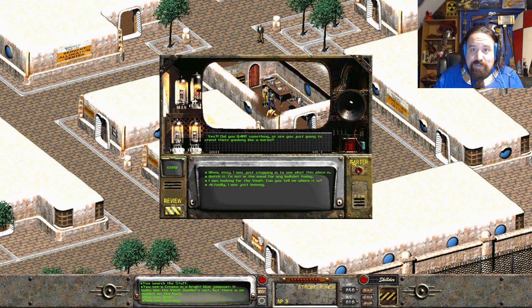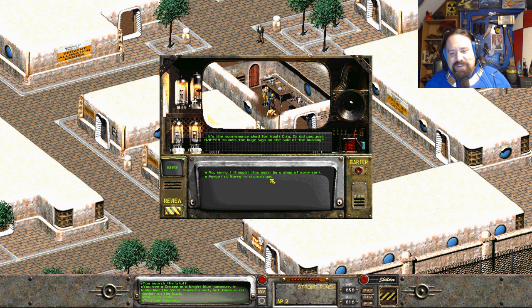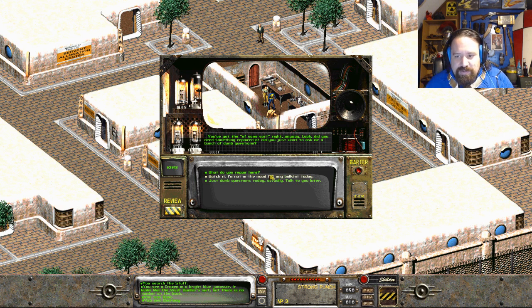Did you want something, or are you just going to stand there gawking like a moron? It's a maintenance shed for Vault City - or did you just happen to miss the huge sign on the front of the building? You've got a repair shop here? Look, you need something repaired or just want to ask a bunch of dumb questions? Will you repair here? Synthetic alcohol dispensers, radios, firearms - okay. Right now I've got this metal lathe barely working, and my wrench has gone missing again, and my pliers teeth are stripped.